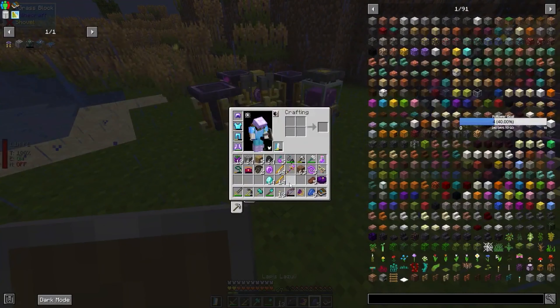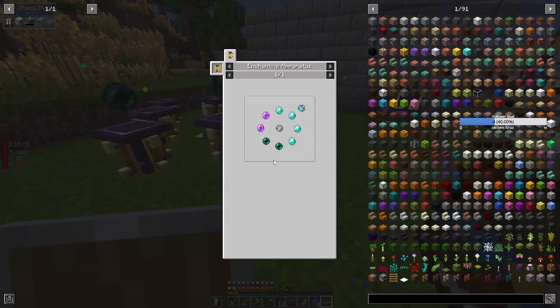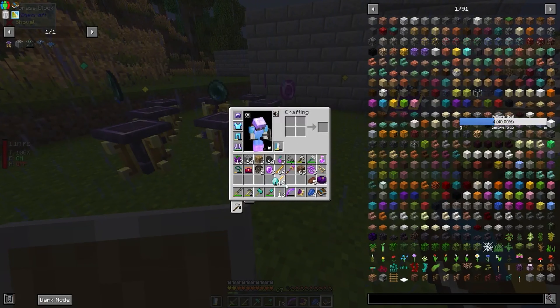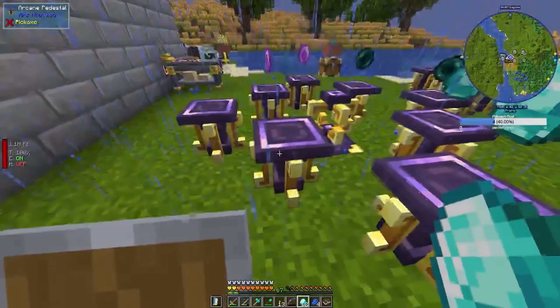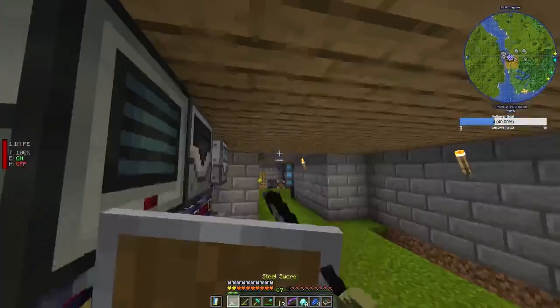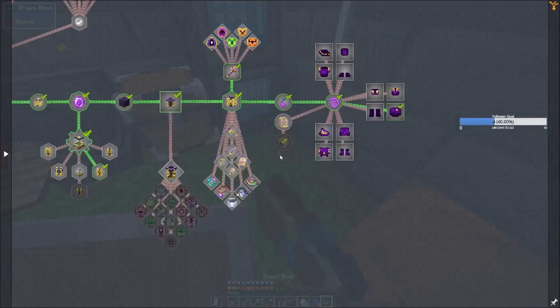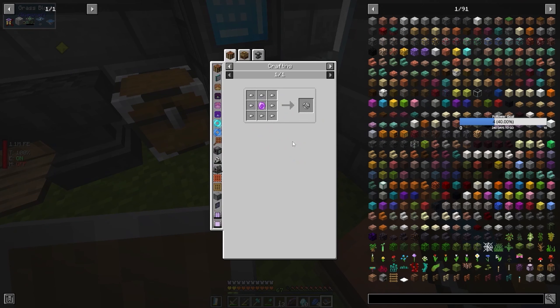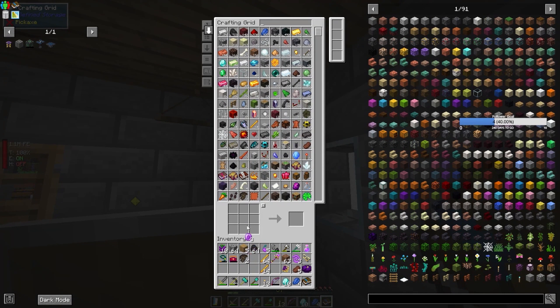Speaking of source gems — two more in there. I need four diamonds. So you can sit there and do nothing because I need to go and make this other ring, which I forgot about — which is just iron nuggets surrounding a source gem, iron nuggets to be precise.